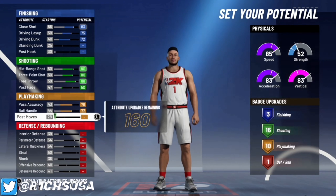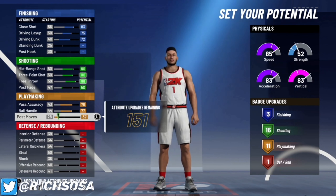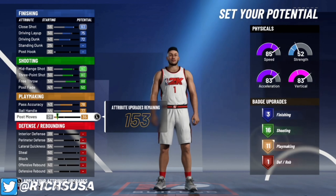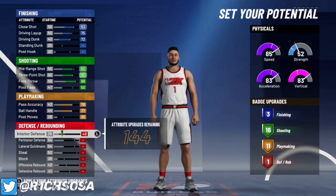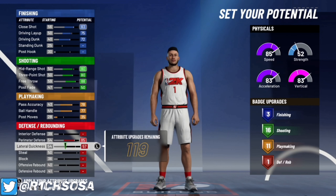For shooting, put the mid-range to an 80, same with the three-pointer, and put the free throw to an 88 for 16 shooting badges. For playmaking, max out the pass accuracy and ball handle, then put the post moves to a 35 for 11 playmaking badges.